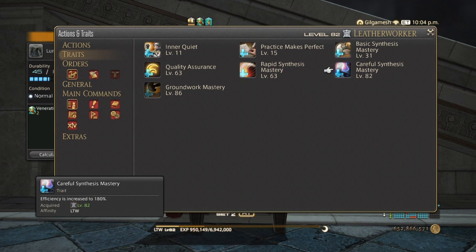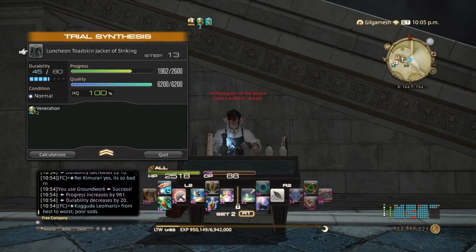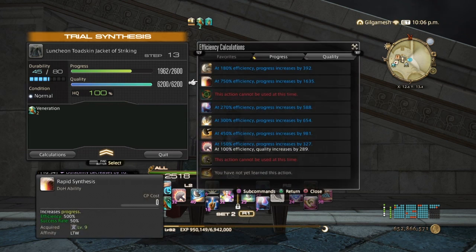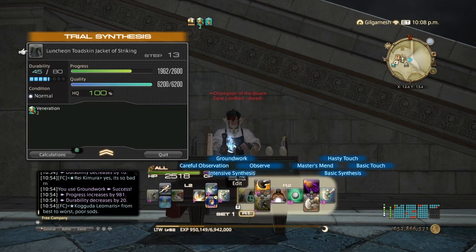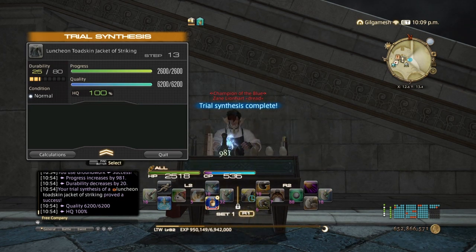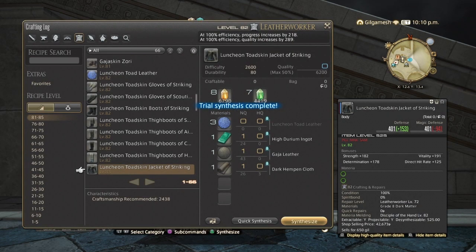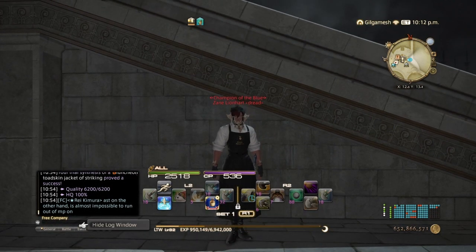So if we check our calculations, we are getting 588 — unfortunately that's not enough, so we have to do another Groundwork. And there you go: the level 83 high-quality rotation for 80-durability, no high-quality materials, no Goods, no Excellents.